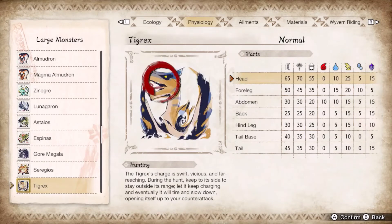Tigrex gets fried on the face and wings. Since it will always face you, it will be easy to focus on the favorable areas. Its constant roars provide a free super each time. It combos more in master rank, so keep an eye for the beyblade or charging windup after each attack.